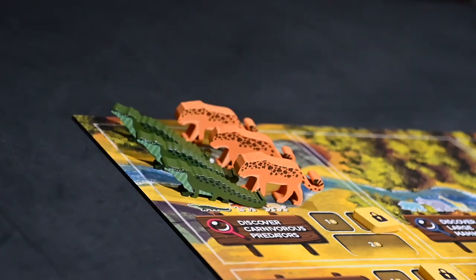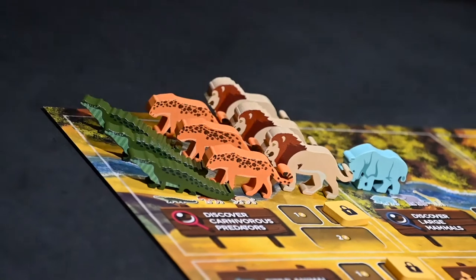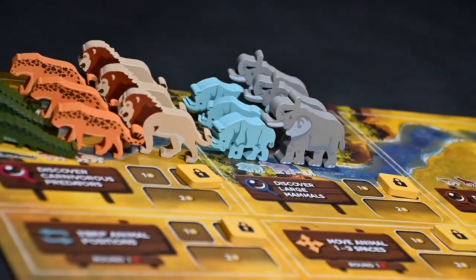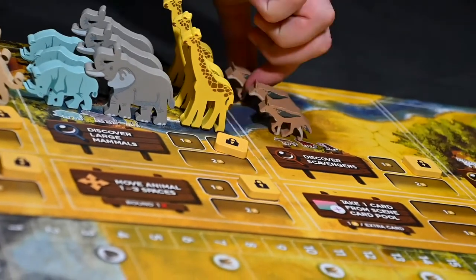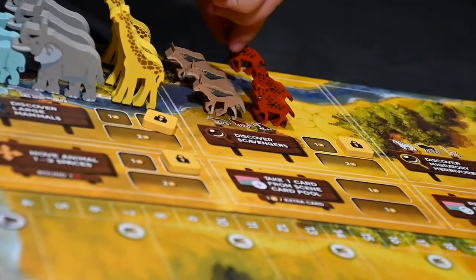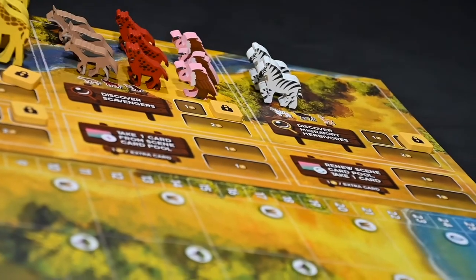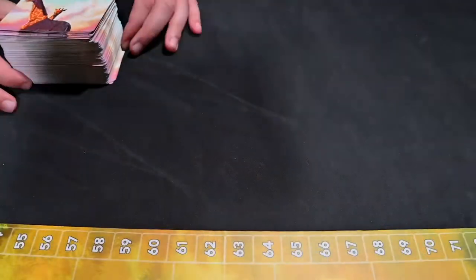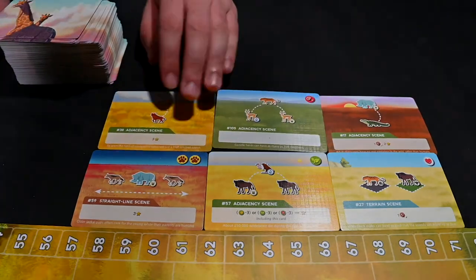In the carnivorous predators area, place crocodiles, leopards, and lions. In the large mammal area, place rhinos, elephants, and giraffes. The scavengers area will have jackals, hyenas, and vultures. And finally, the migratory herbivore area will have zebras, wildebeest, and gazelle. Shuffle all scene cards and draw 6 to create a card pool near the board.